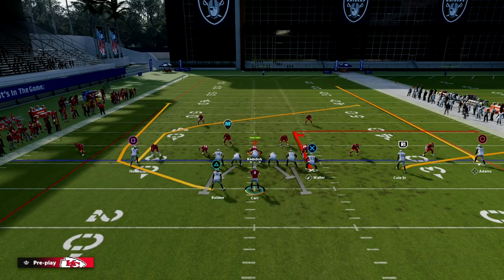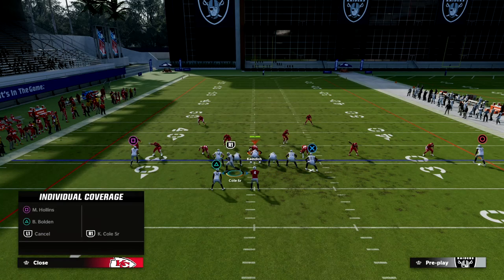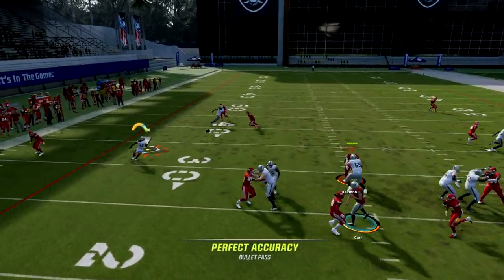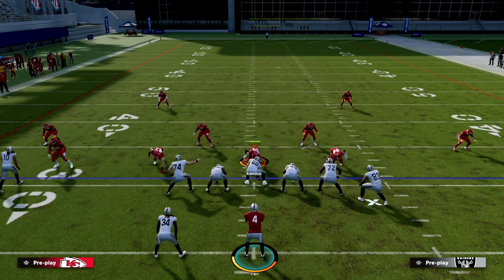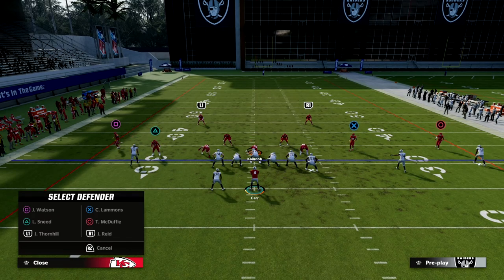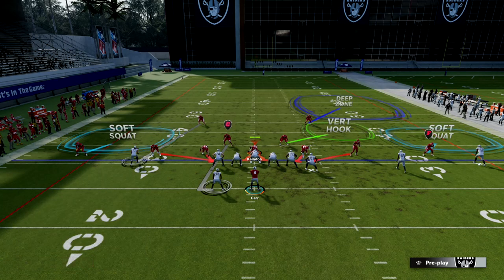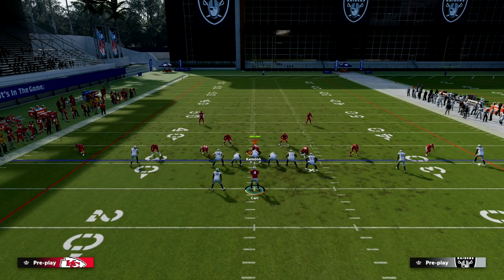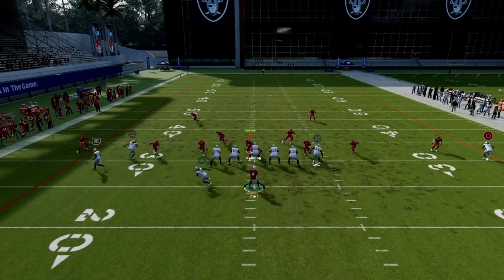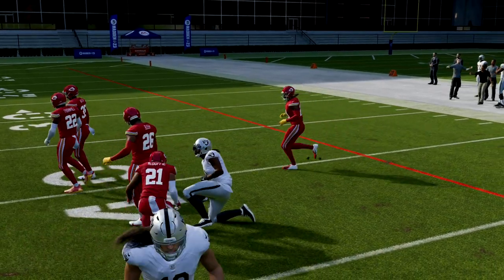So they're going to do something like this. However, whenever you motion this guy across, they can't man up the running back anymore. They're going to man up onto that player, which leaves your running back untouched. If they blitz you, you have the running back standing wide open to the left side. The only way they can stop that running back route is to user it after making all of their adjustments. If they are in cover two you can see the fade is open to the outside, and with set feet lead it's even more open.